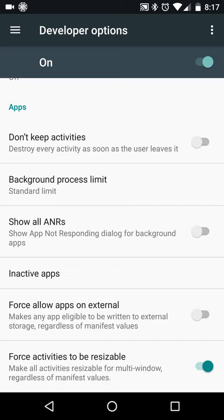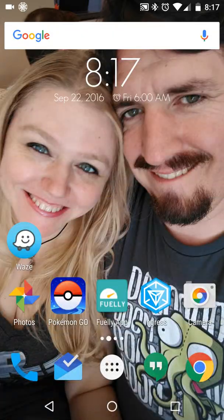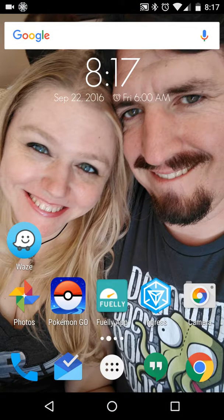Back up to the main settings page and tap Developer Options. Scroll all the way to the bottom. The option at the bottom is Force Activities Be Resizable. Some apps will not allow you to use them in split screen, such as Ingress and Pokémon. Turning on this option forces that to be enabled.